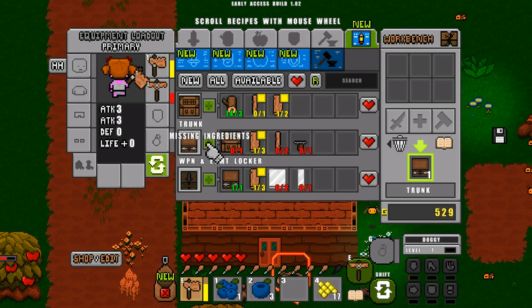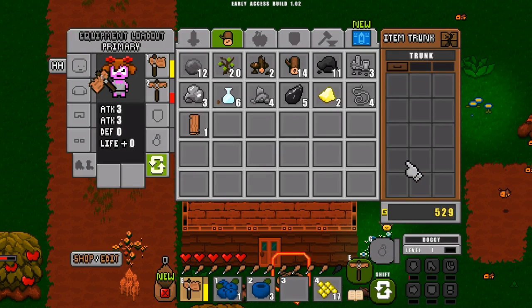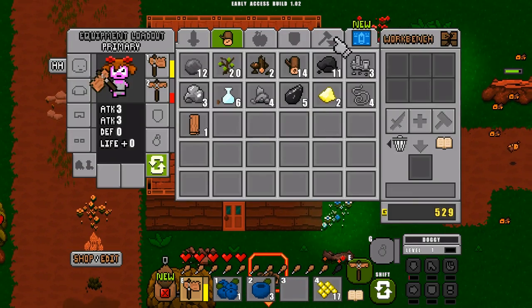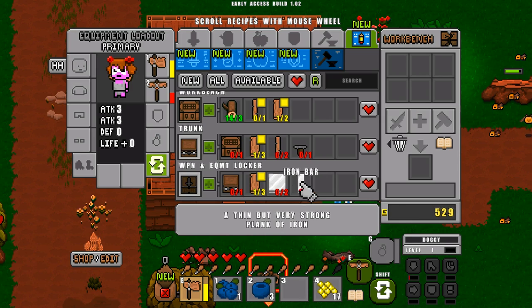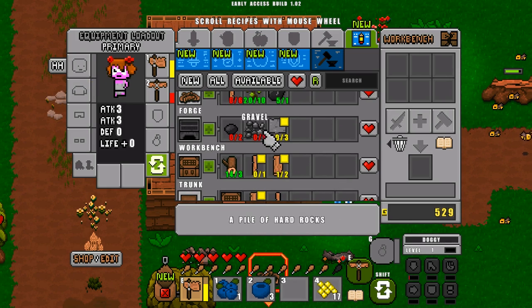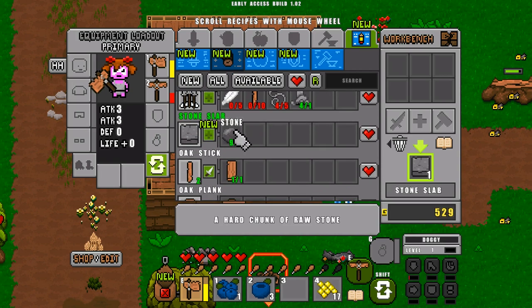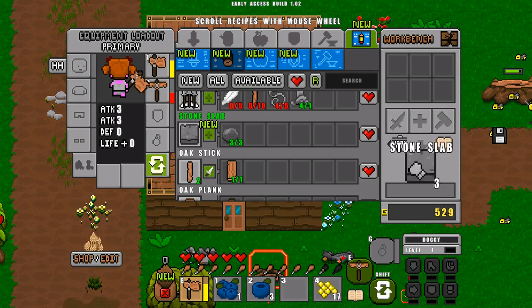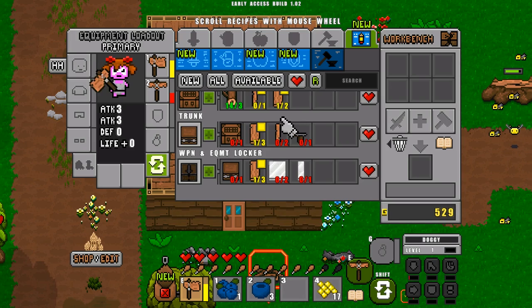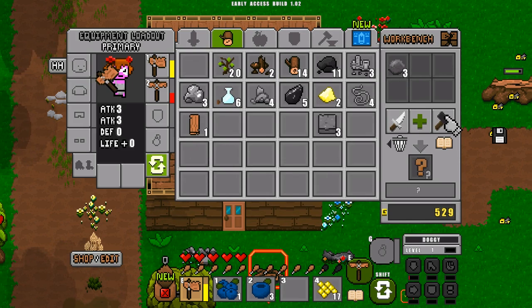We have ourselves a trunk, which we can deploy like this — it provides 15 slots. Once you've learned how to craft wooden drawers, you can drag them into the empty slots and treble your storage for each trunk. The final thing you might want is a weapons and equipment locker, since you can't put swords inside trunks, but that's optional. Now let's get a forge. We can make stone slabs out of three stones. We also need to make some gravel by putting stone in the crafting area and bashing it.